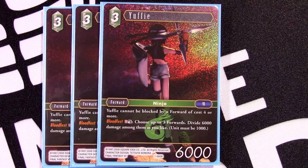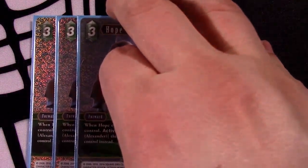For our next three-drop we have three-cost Yuffie — a 6k that cannot be blocked by four-cost or more forwards. Her special, Bloodfest, deals split 6,000 damage any way you choose. This works very well with Strongest Sword because it lets us deal up to 6,000 on top of the 3,000 the other one deals, for nine thousand total damage. Yes, you have to discard and activate two specials in the same turn, which can be limited, but when it does come up it can absolutely swing the game in your favor.